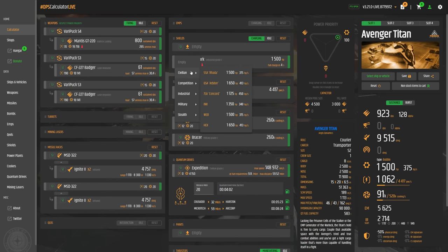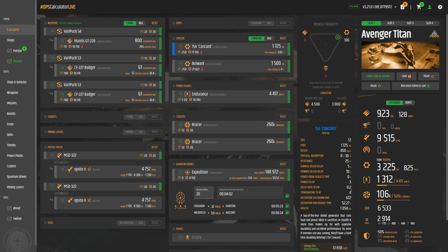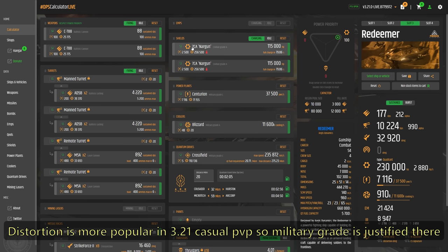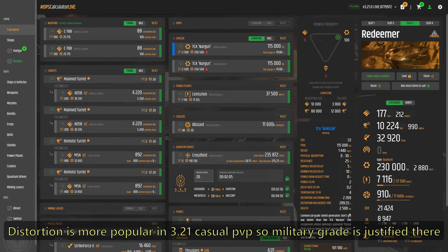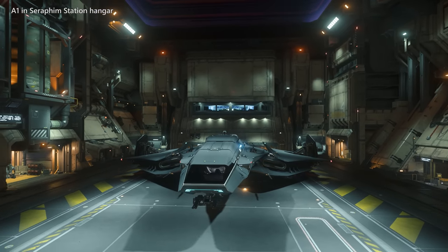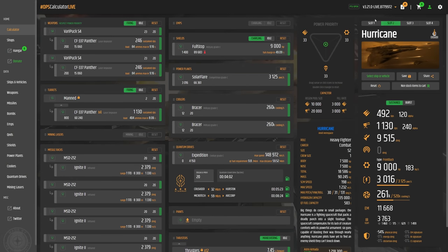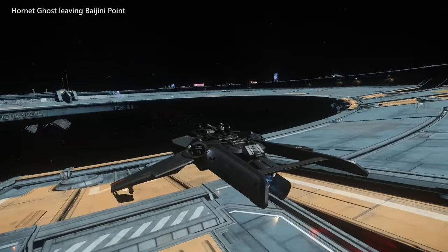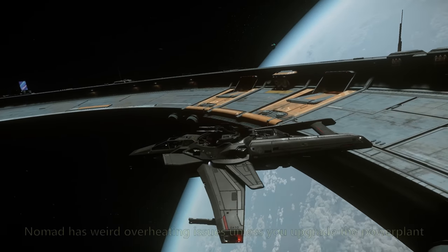I'm going to use the DPS calculator at Urkul.games to show the stats here, and I recommend you play around with it as well. For shields, just get grade A shields since those will have the highest shield HP and recharge rate. The only differences across shield types are distortion damage tolerance and distortion recovery time — but no NPC enemies carry distortion, so just get the grade A civilian shields since they're cheapest. For power plants and coolers, these offer no additional benefits beyond whether you have enough. The only ships where you want to upgrade your power plant are ones with a single stealth or competition power plant by default, like the Hornet Ghosts, the Hurricane, the Prowler, and even the Nomad.